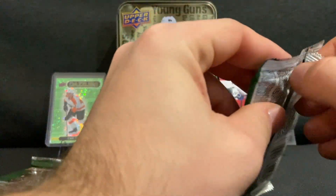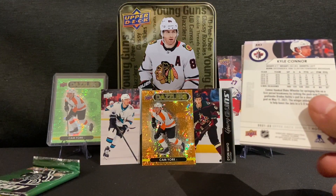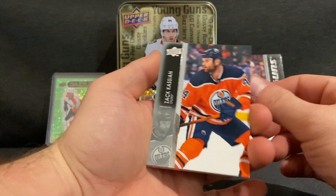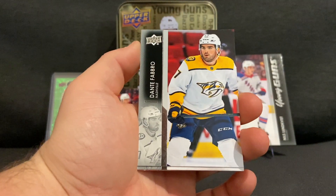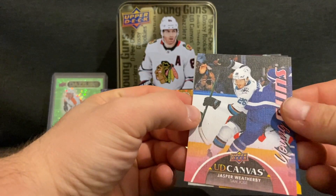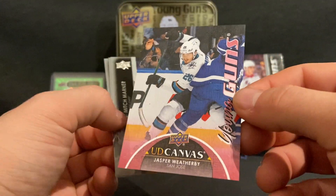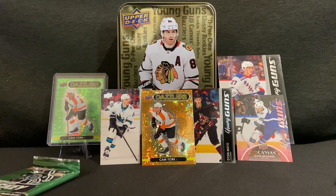Two packs to go before we get to our OPC glossy pack. I actually like the OPC glossy cards — check out one of my previous videos where I did a 2022-2023 tin for some pretty good glossy rookies. Pack seven: Zach Kassian, Sam Steel, Dante Fabbro, Owen Tippett, and a UD Canvas Young Guns of Jasper Weatherby — so we're getting this guy a lot. Let's hope Jasper can have a breakout season soon. Three Young Guns from this tin — I'll happily take that.